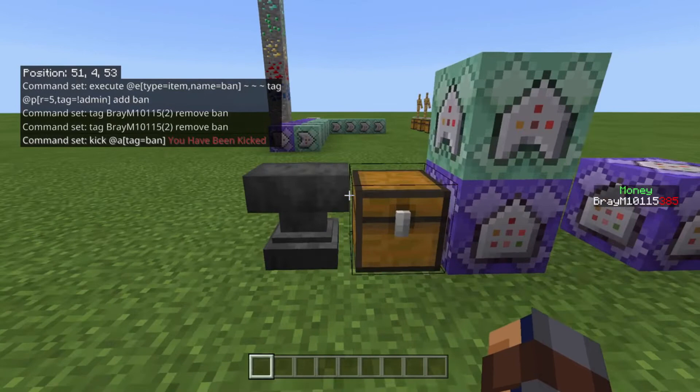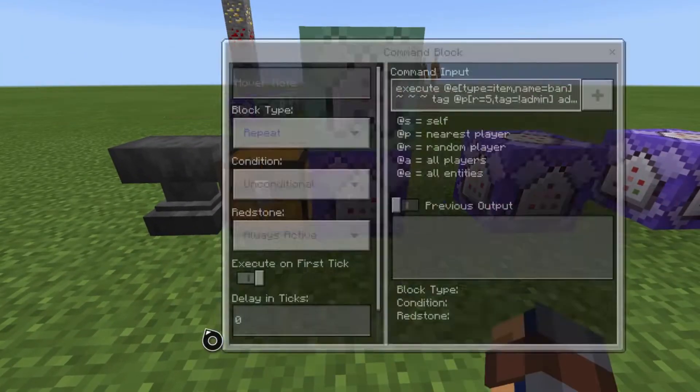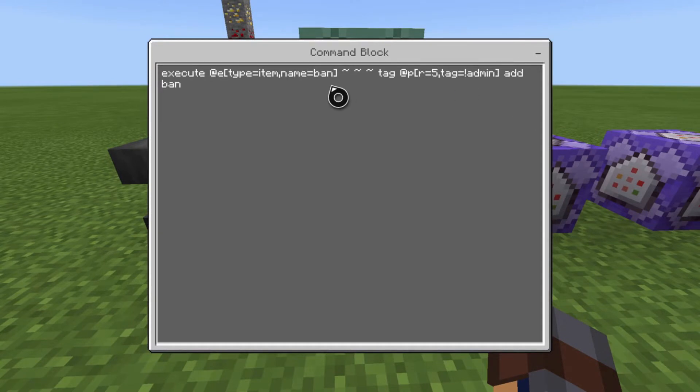So guys, the way you make this is: first you're gonna want to have an admin tag and a ban tag — the ban tag is being created right now. So whatever your admin tag is, you're just gonna go right there. So this first command is: execute at entity type equals item, name equals ban. So it tests for the item on the ground and executes at that item with the name 'ban,' or whatever you name it to. Then tilde tilde tilde, and then it tags the closest player within a radius of five of that throwable item, and if they don't have the tag of admin, we're adding the tag of ban.